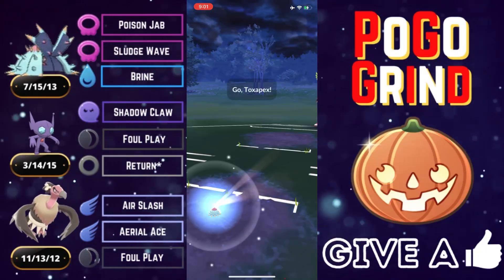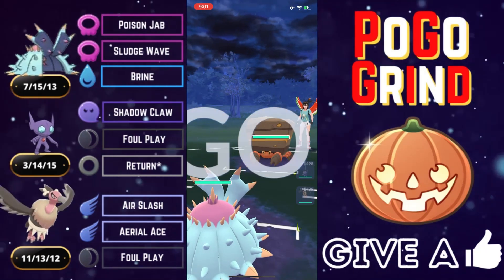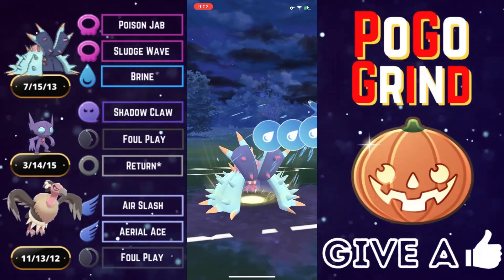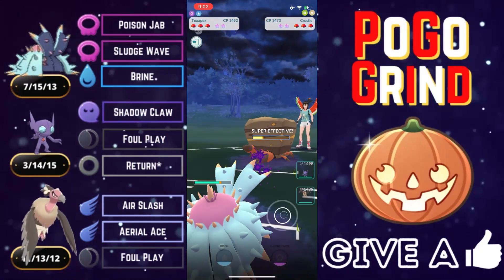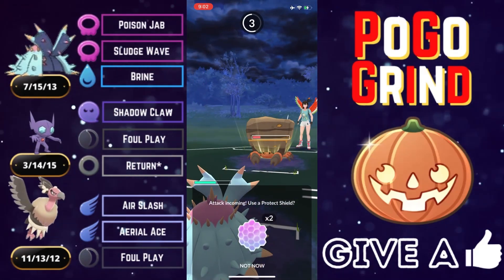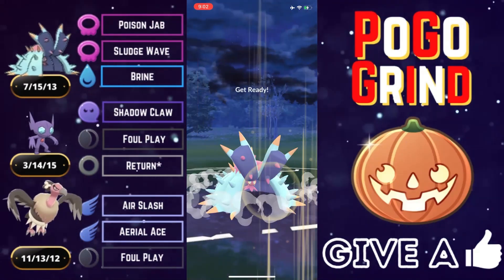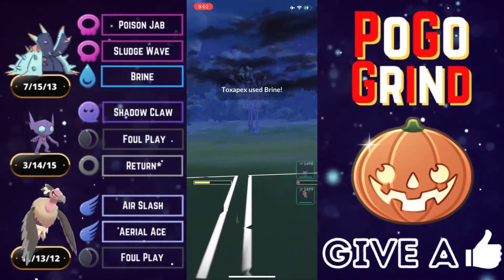Team number one for my top five best teams for the Halloween Cup was amazing. Crustle lead — they resist our fast move pressure with Rock typing, but we have access to Brine with STAB which does super effective damage, and they let it go. We kind of want to take this out on the lead, knowing we have Mandibuzz in the back which is quite weak to it. We shield up the Rock Slide and look to take it out with a Brine — didn't expect them to shield, but they do to get some damage on us.